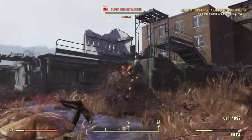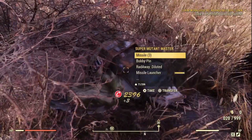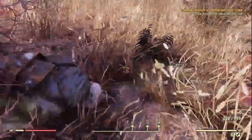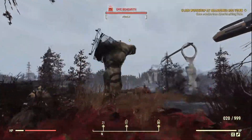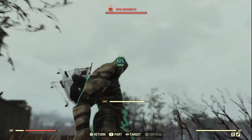Let's quickly take this guy out — he's down and out. We get free caps, missiles if we want them. I'm not taking them because of weight though. A bobby pin, diluted RadAway, ribcage and pelvis. Not far from here is going to be the epic behemoth — again he's got a crown next to his name, which means he'll drop more for us.